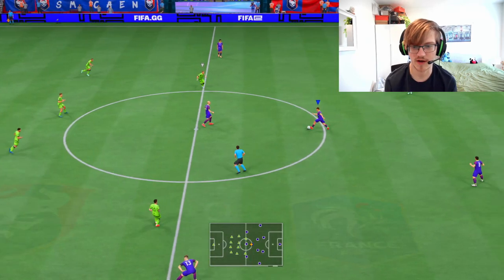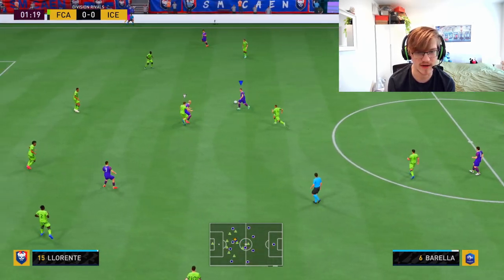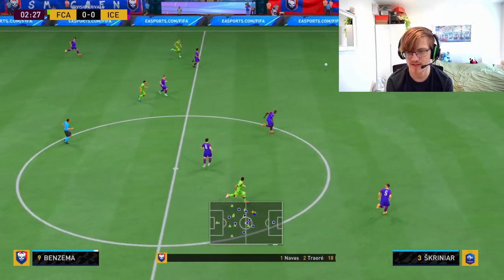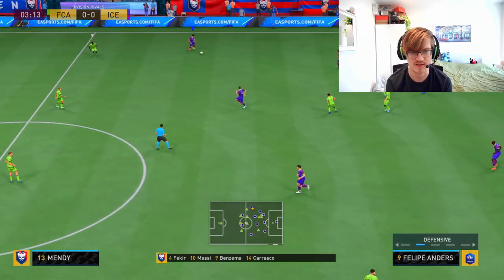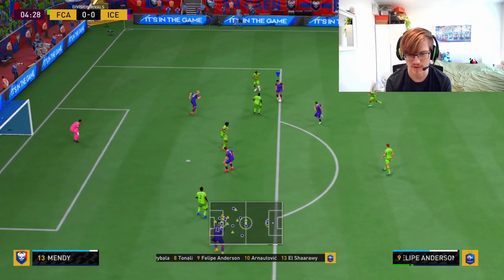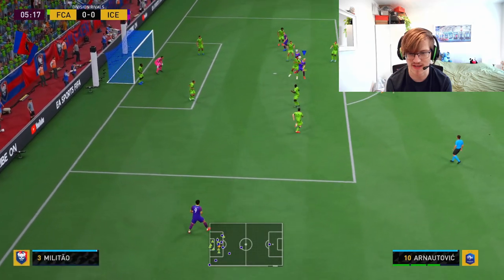Here we are, guys, with the 4-4-2 gameplay. Time to check out how this works — especially that whole Barella and Tonali partnership in the midfield, where you have Tonali sitting back a bit further but Barella can make those runs up there. As our opponent gets the ball back, this should help us get the 4-4-2 activated. It does take some time to get activated — Cuadrado was still running up because he was on a balanced formation, but I did change it. Felipe Anderson making that run down the wing — we release Felipe Anderson. Beautiful turn, pass into Barella — that's a very good shot.